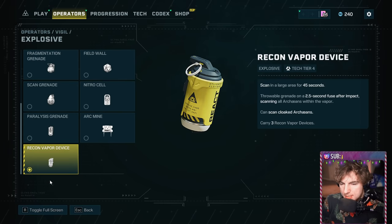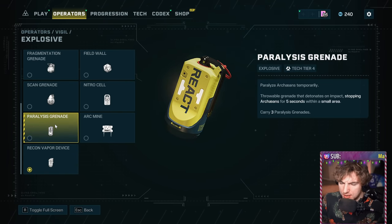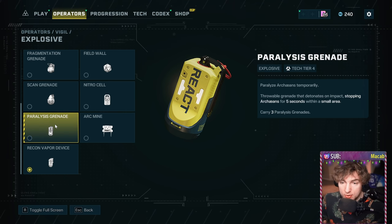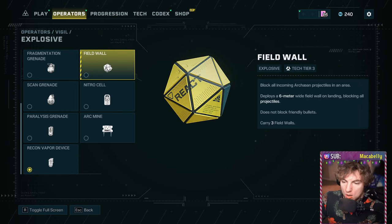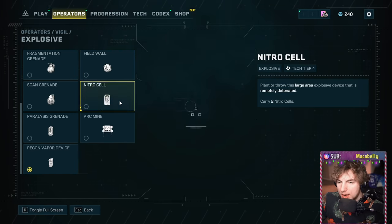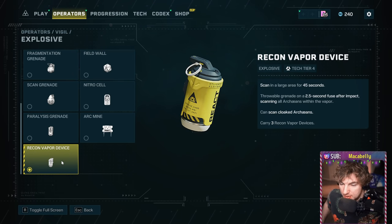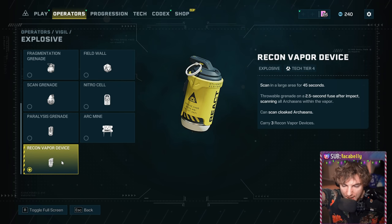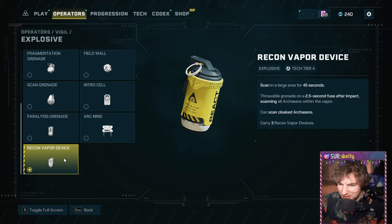Looking at equipment choices, you could double up on takedowns and go paralysis grenades, which in my opinion are the best things for taking enemies down. Or, since you already can take things down with his skill, that opens up other ideas like a field wall, a nitro cell, or really whatever you want. Personally, I really like running Recon Vapor Nades in solo queue, because that allows me to get a little bit of intel ahead of randoms who are charging ahead and alerting everything.